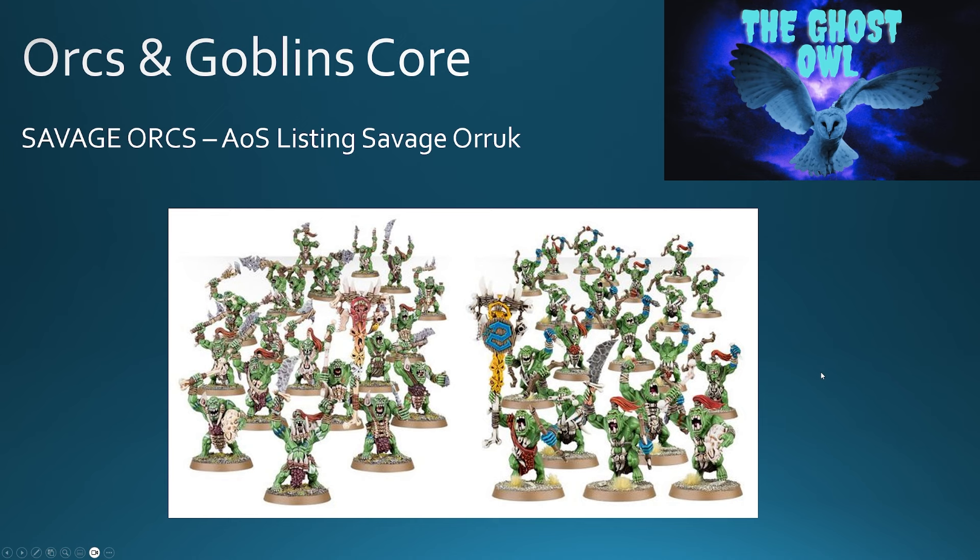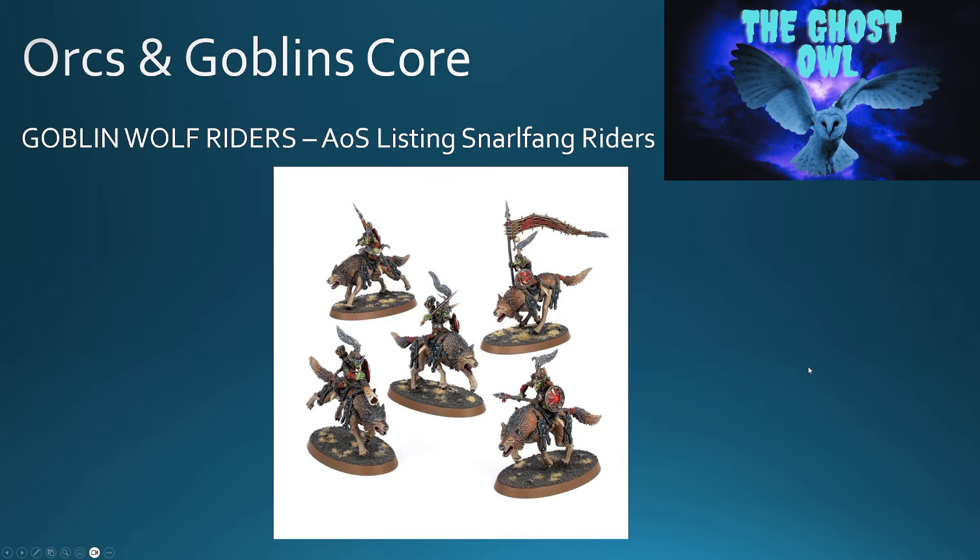In the core infantry you've also got Goblin Wolf Riders, listed in Age of Sigmar as Snarlfang Riders. These look a little bit different — they're clearly more modern — and the wolves look a little bit bigger than the old ones. If you're going for Wolf Riders you'd probably either have to stick with the new ones or just use the old ones, as they probably don't mix and match very well. Either way, you do have a Goblin Wolf Rider unit here and the miniature is pretty damn good.